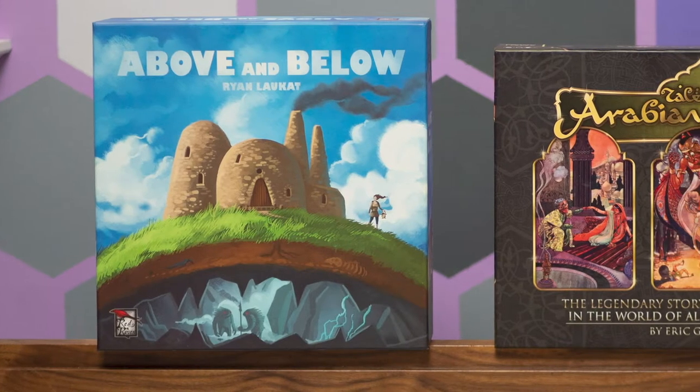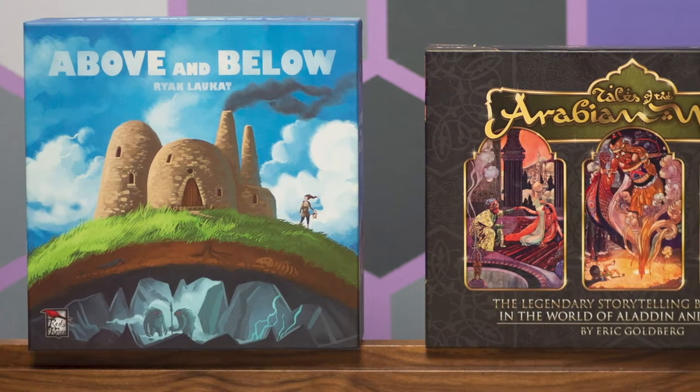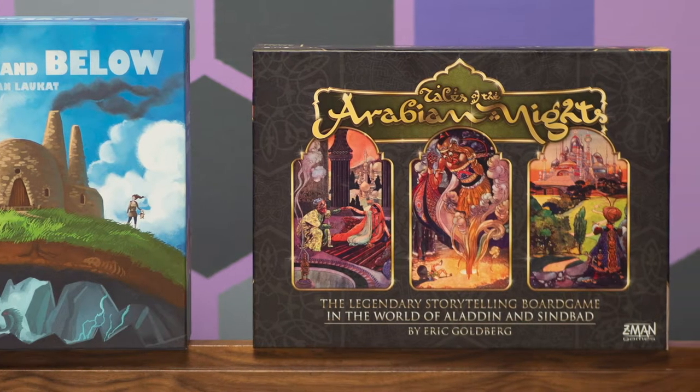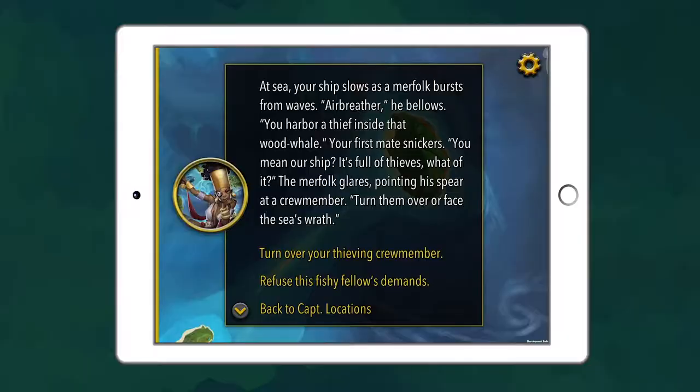To start, we knew we wanted to try out a choose-your-own-adventure narrative. We played all sorts of story-driven board games, like Above and Below, Tales of Arabian Nights, and This War of Mine. There was a lot to like about these games, but we also saw there was an opportunity to do something new, something different — especially if we were wild enough to add an app into the mix.